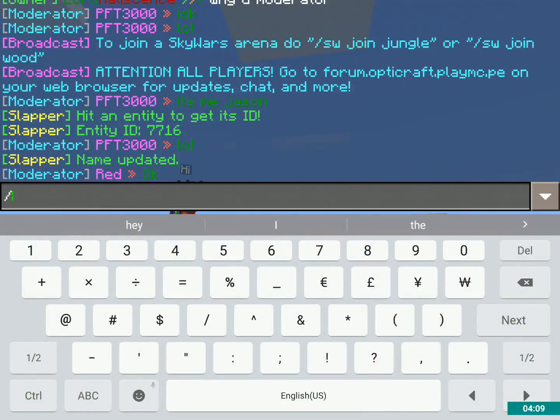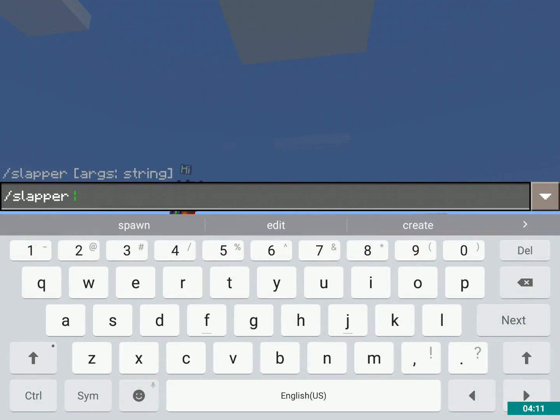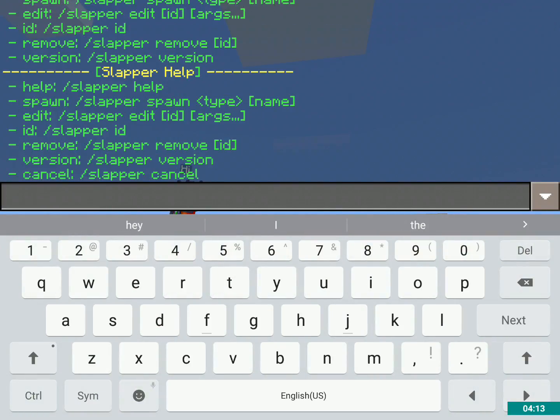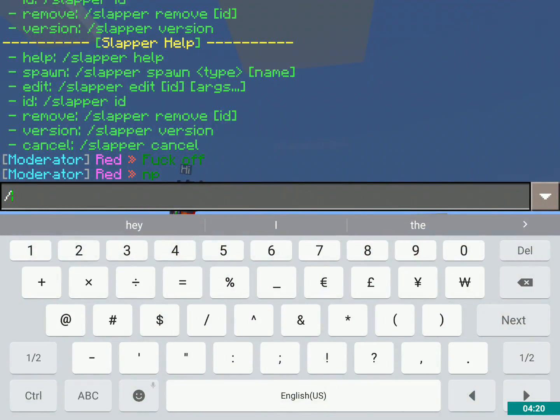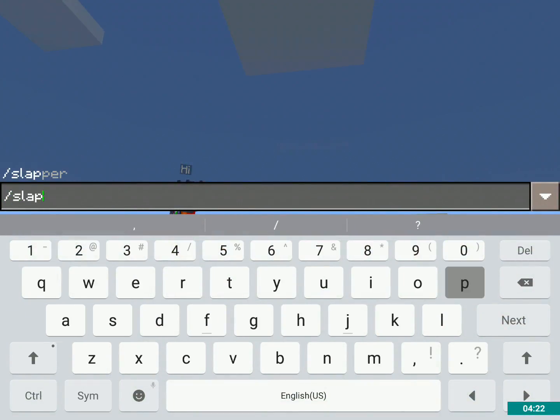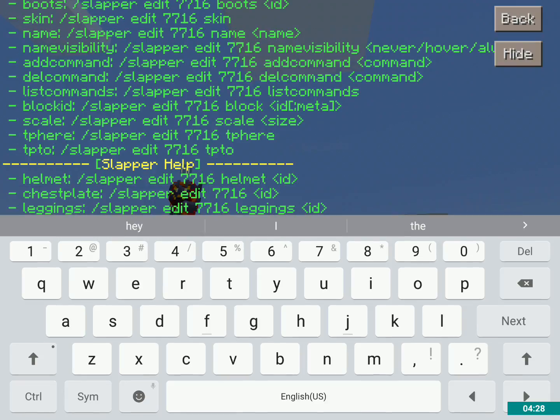If I want to open up just the regular menu, I'm going to do slash slapper help — it shows all these things. But really what I'm going to want to do is slash slapper edit 7716, and it'll tell me the things that I can do to it.